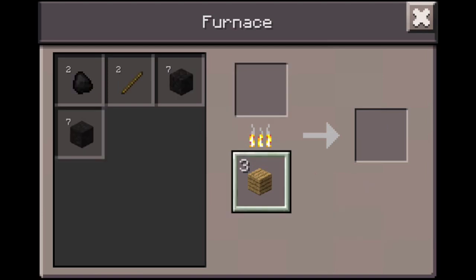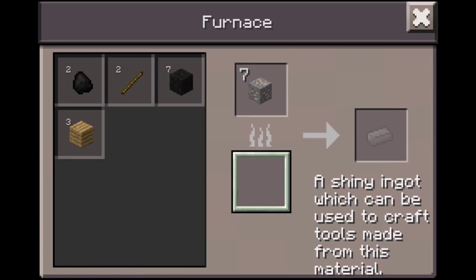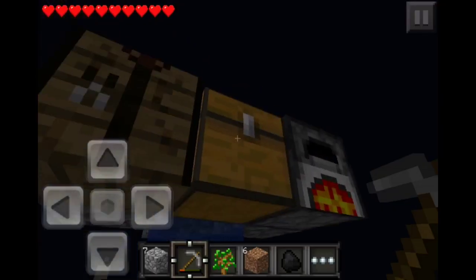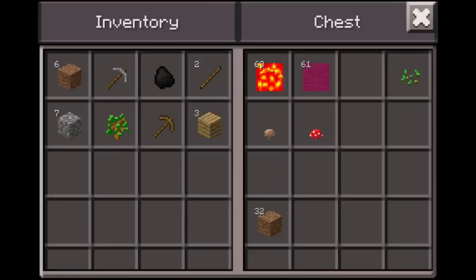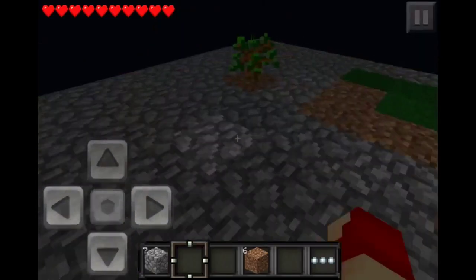Hurry up, cook cook cook. There's still some fuel in there - is it enough? No it wasn't enough. Crap. Anything we can burn? I think we can burn a pick - no I can't. Only in Minecraft PC you could do that. Keep that - we're about to upgrade to an iron one right now. Come on tree, come on.